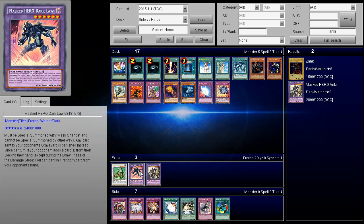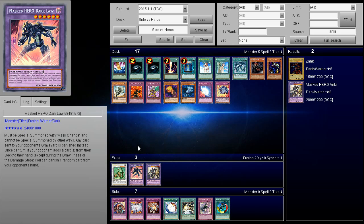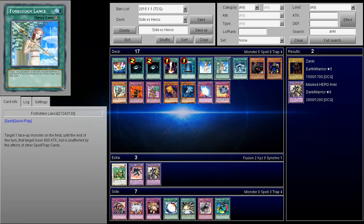Effect Veiler is another great card, though it can be weaker against certain matchups. I really like Forbidden Chalice because you can Chalice Dark Law, negate its effect, and then if you're playing Shaddolls you can go into Shaddoll Fusion and destroy it by card effect without caring about the attack boost. Chalice does a lot against many different decks. Specifically for Shaddolls, if you use Smashing Ground instead your Shaddoll Fusion isn't going to be as great. Book of Moon can be used in every deck, but Shaddolls benefit the most from Chalice.